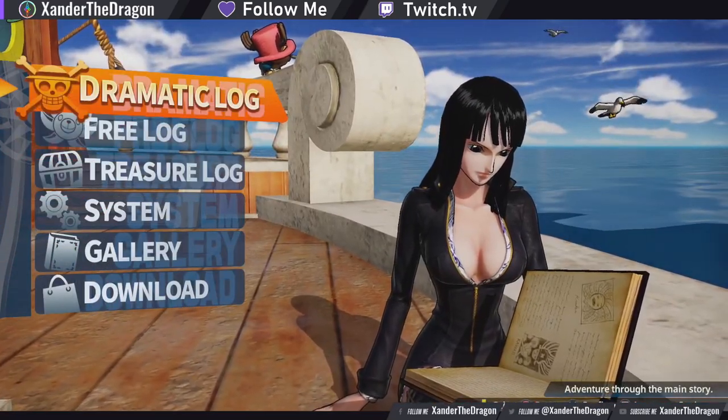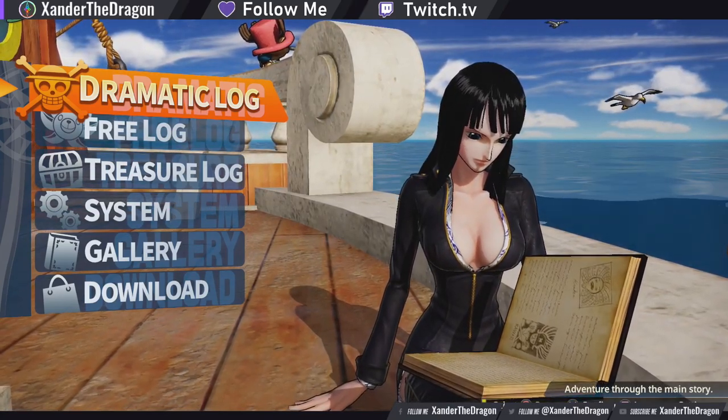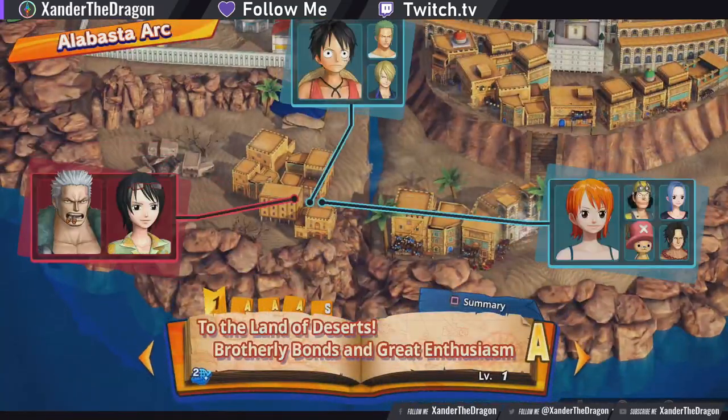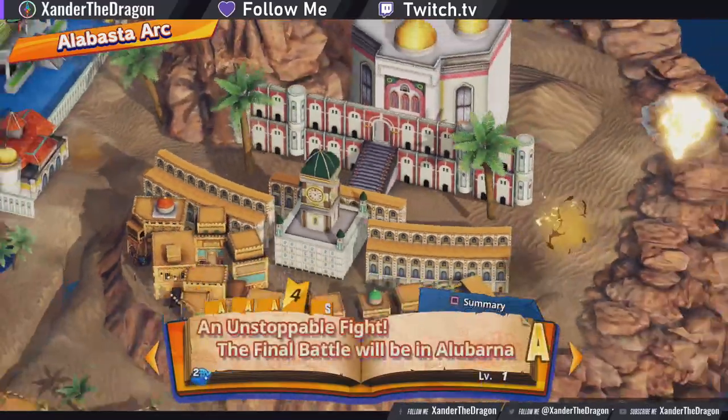There are three modes that you can play with your friends. You can do Dramatic Log, which is like the main story adventure, and here you can play the story mode missions with two players online. On this whole island right here you can see that little two globe symbol — I can play all these missions with two players.